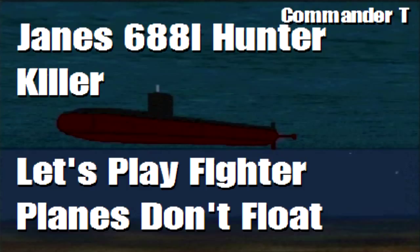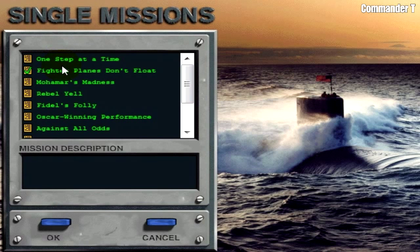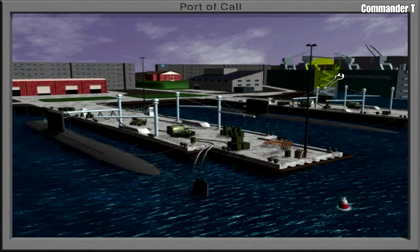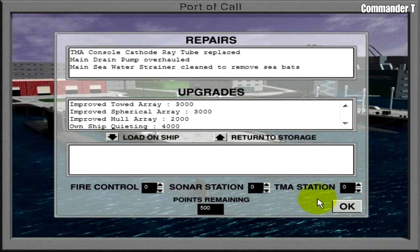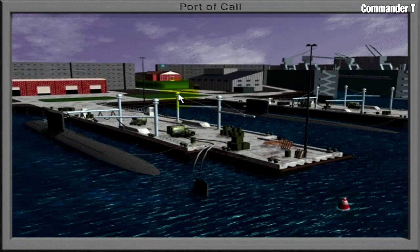Hello and welcome to a one-off special let's play. This will be a simulation called Jane's 688i Hunter Killer and we'll play one of the missions. Let's pick single mission and pick 'Fighter Planes Don't Float' - I had a practice run earlier, so this is a combat search and rescue mission. This screen lets you buy upgrades but as we've only just started we haven't got any money. You can choose the different weapons, so I think that's pretty standard - let's go with that and get underway.